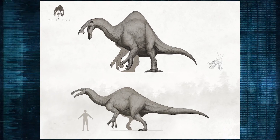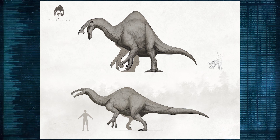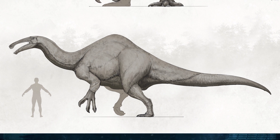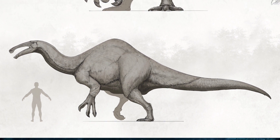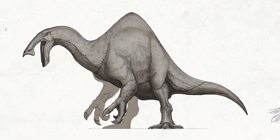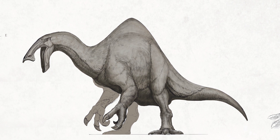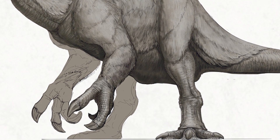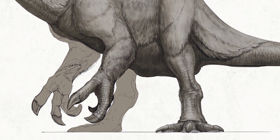Looking at this concept art, they've gone for a mixture of feathered and non-feathered, as we can see here. You can see the rough scale of the dinosaur and how big it is compared to a human. This feather variation and non-feather variation — I've seen it before, but mainly you see one or the other. It's also got some big claws; they look like some serious shredders that are going to be tearing up dinosaurs in the Isle.